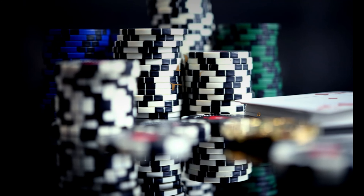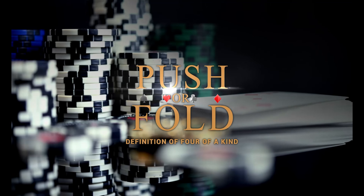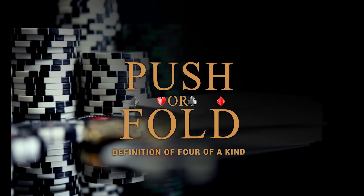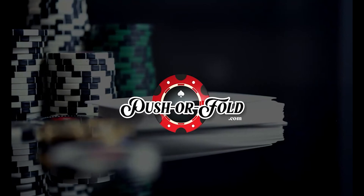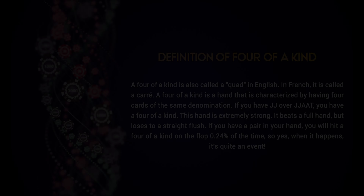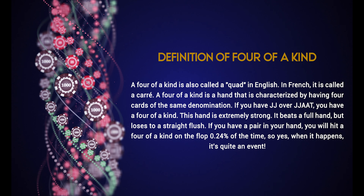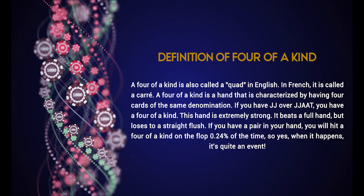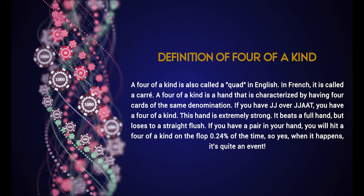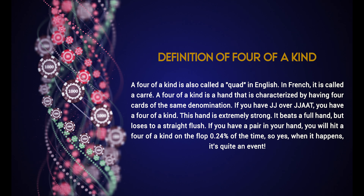To receive new poker definitions regularly, subscribe to the channel. Definition of four of a kind: a four of a kind is also called a quad in English. In French, it is called a carré. A four of a kind is a hand characterized by having